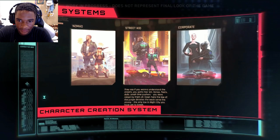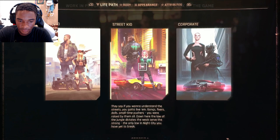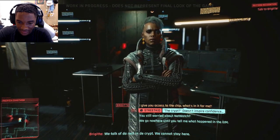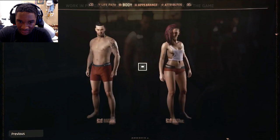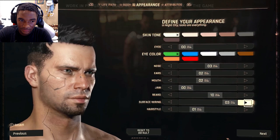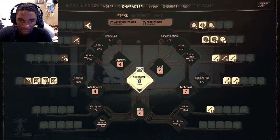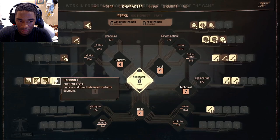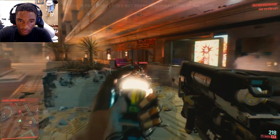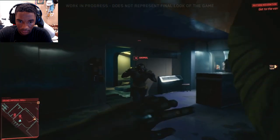The character creation system in Cyberpunk 2077 is the kind you'd expect from a full-fledged RPG. You start by choosing your past, which unlocks special options at important story junctures. You also fully customize your character using a deep customization system that spans not only your look and style, but also your abilities. Cyberpunk 2077 does not feature fixed classes. Instead, it has a fluid class system that allows players to mix and match a wide range of abilities to suit their play styles. You can create a strong solo character, a skilled Netrunner, or any other hybrid class you can imagine.